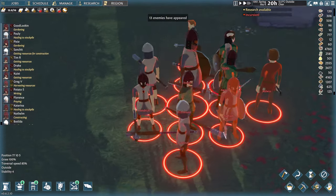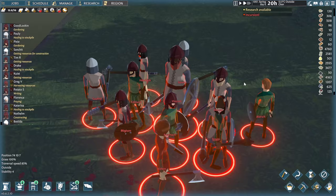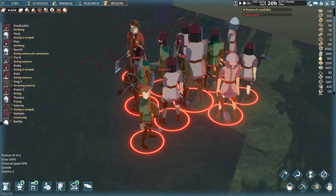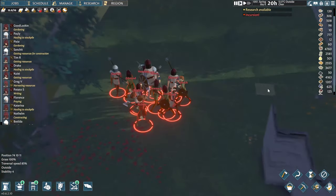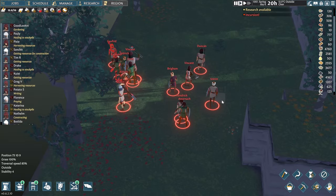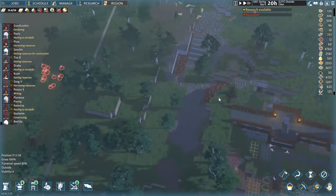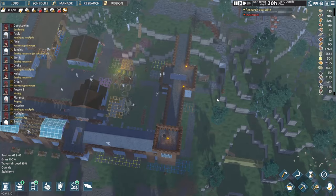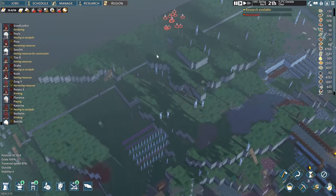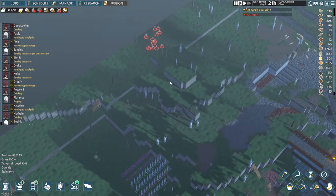Our villagers are a little tired, about to go to sleep, and the raiders show up. Looking at these raiders, I don't think we have to worry too much because I can't see anyone with a bow. They're right behind us - so they might actually come this way. Interesting. Let's hide the trees so it's a little bit easier to see what's happening.